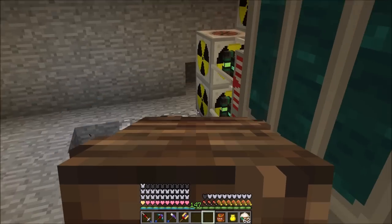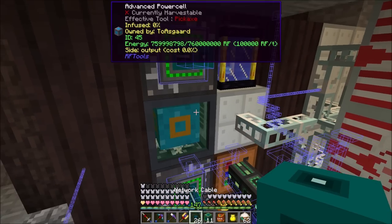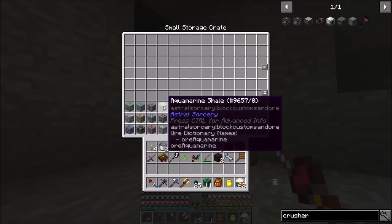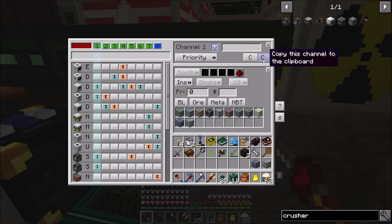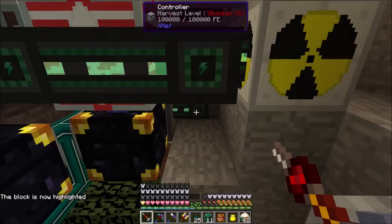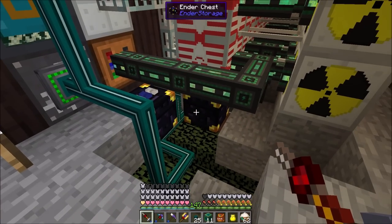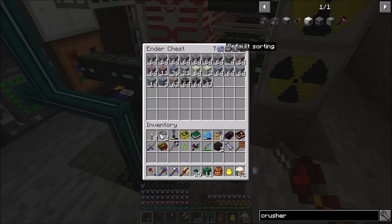Let's make another double crusher — the first chest is backed up with lots of coal. I'll set up a second crusher: add a connector, network cable, and repeat the exact same whitelist. There's a copy-to-clipboard option for connectors. We'll say extract stack every 20, auto split items on. Now it's processing everything and steadily eating through the queue.